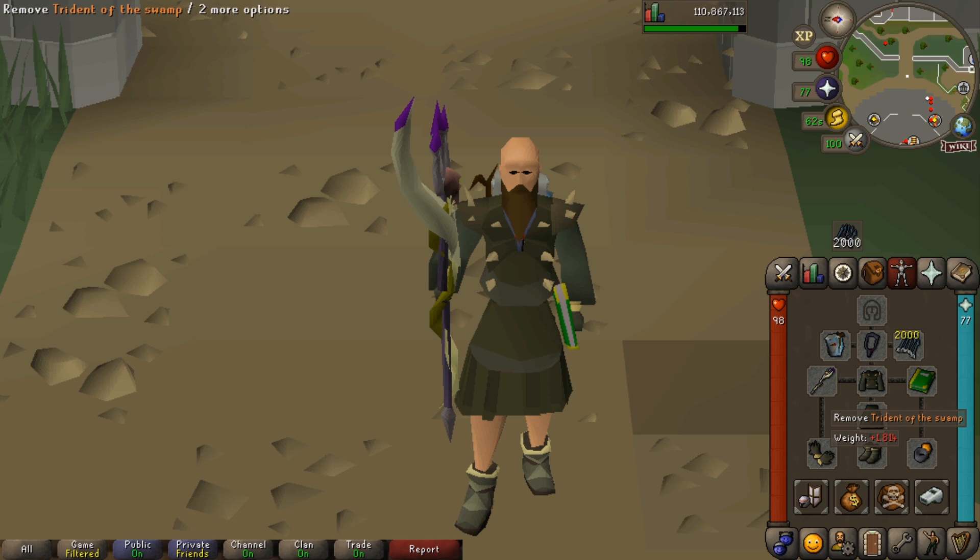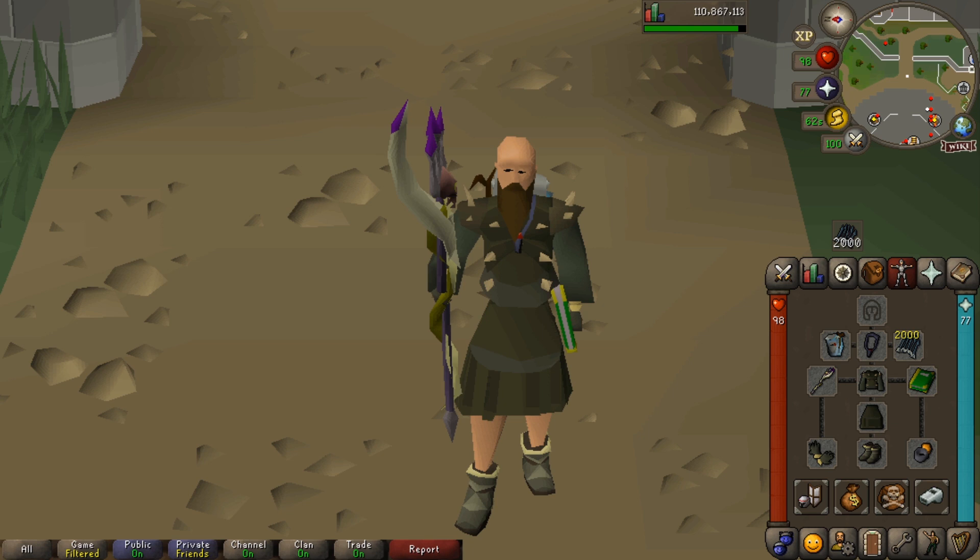If you are an Iron Man or a lower level player, you can use the Iban's Staff. So we are going to be using a range switch to fight Prime — Rex is damaged by magic and Prime is damaged by range. That's what they're both weak to, so we are going to be taking a weapon switch.